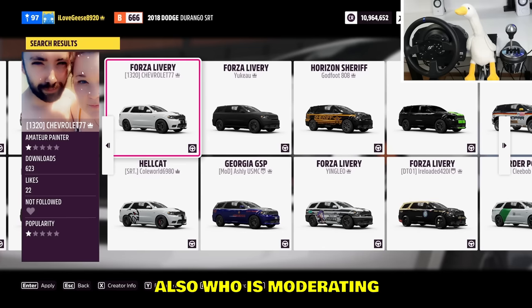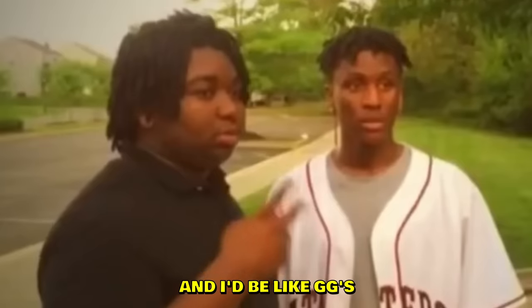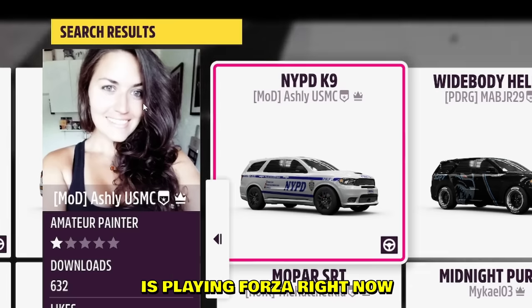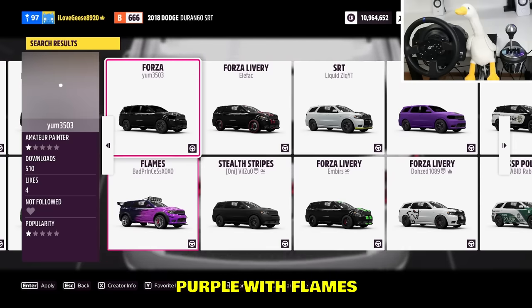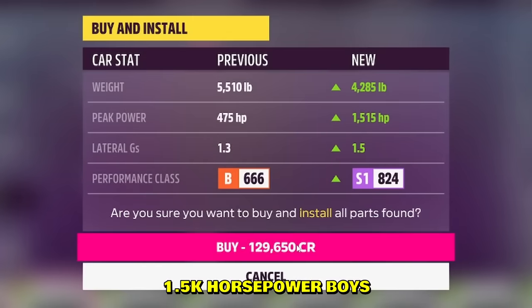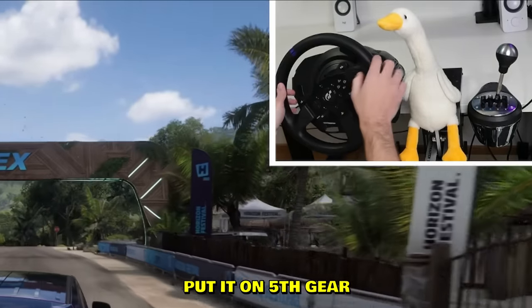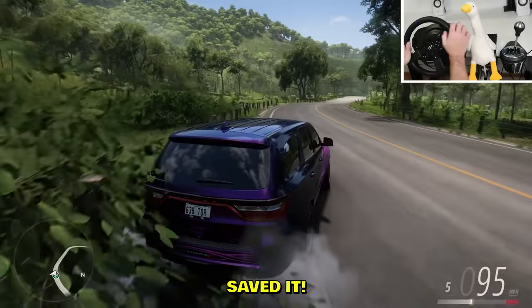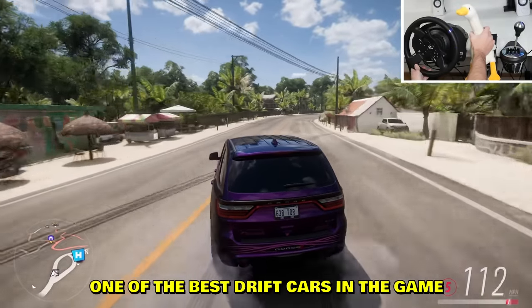I'm gonna get a new drift build though. Dodge Durango! Let me get a paint job as well. Purple with flames — yeah, okay. Railway drive, drift build, 1.5k horsepower boys. I guess it doesn't matter which gear I'm in — this is 45th gear. Honestly it's pretty good, it's kind of smooth. Oh god, saved it! That was a good save. This is one of the best drift cars in the game.